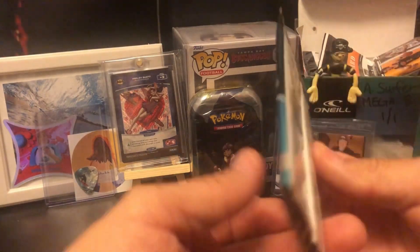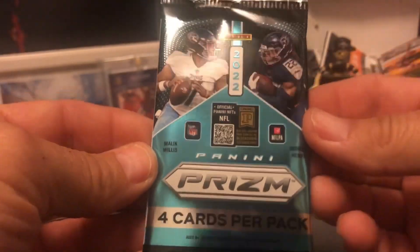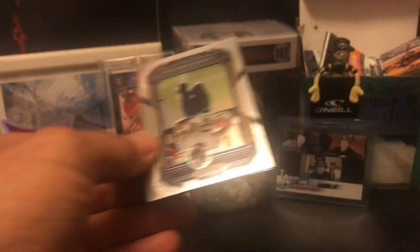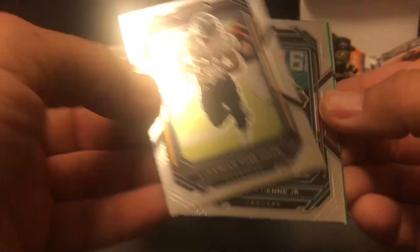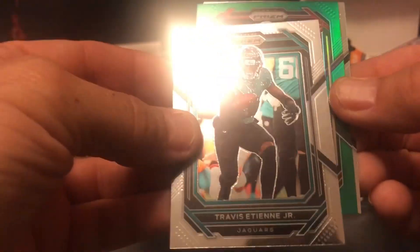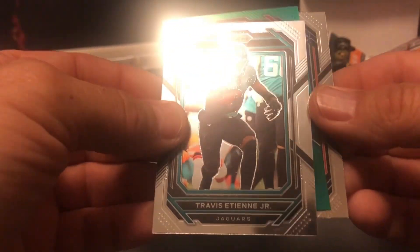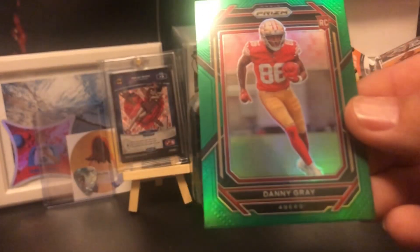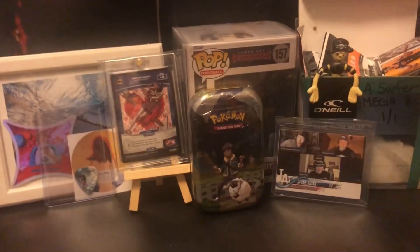Here's something I haven't gotten to open up this year — some Panini Prism football. Shoutout to Surfer — I think he bought all the Prism in Hawaii. He pulled a Brock Purdy last week. Let's see what we get here — LaDainian Tomlinson, Travis Etienne Jr. You know what, I'm going — these are both rookies. Elam, and after Travis Etienne is Danny Gray with the 49ers. I really don't know who that is, not too familiar with that name.